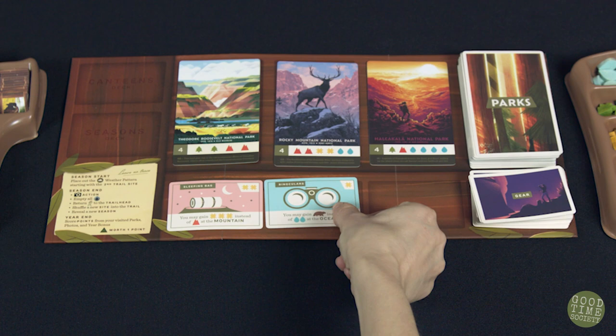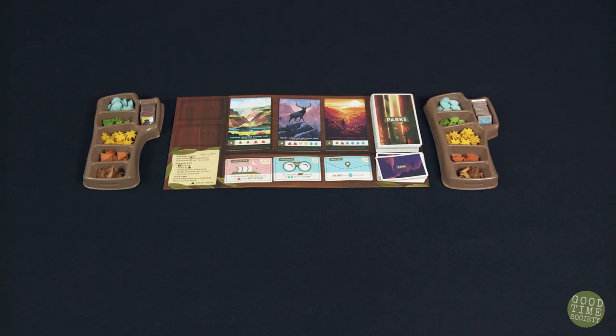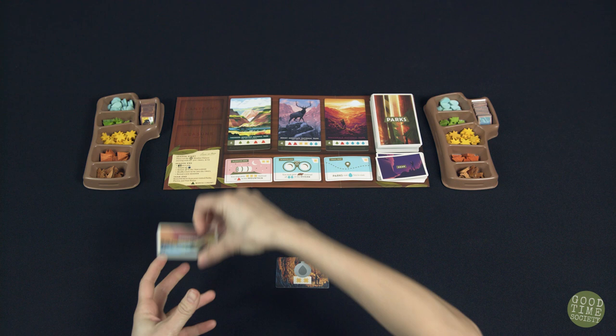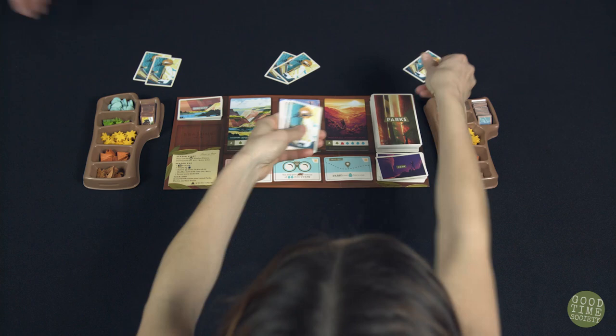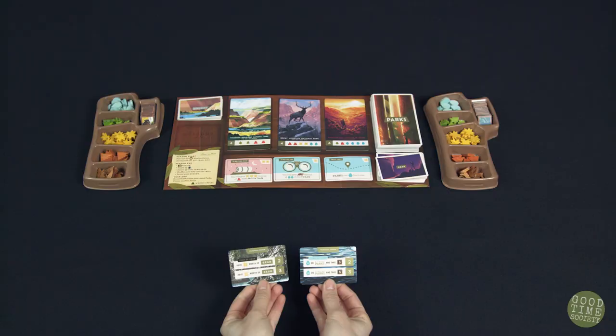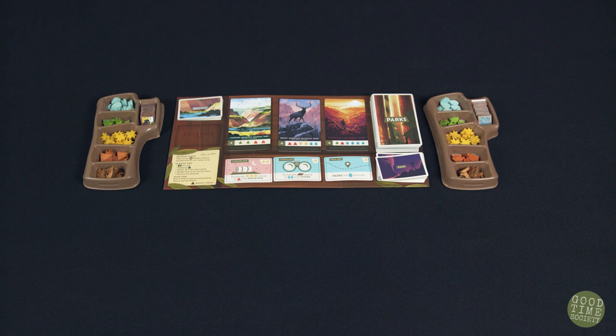Shuffle the canteen cards face-down and deal one face-up to each player. Place the canteen deck face-down on the top left of the board. Shuffle the year deck and deal two cards to each player. These are personal secret objectives that provide two or three bonus points in the end game if the requirements are met. Each player chooses one year card to keep and removes the other from the game. Shuffle the season deck and place it in the season area on the left, then reveal the top card, which will be the first of four seasons.